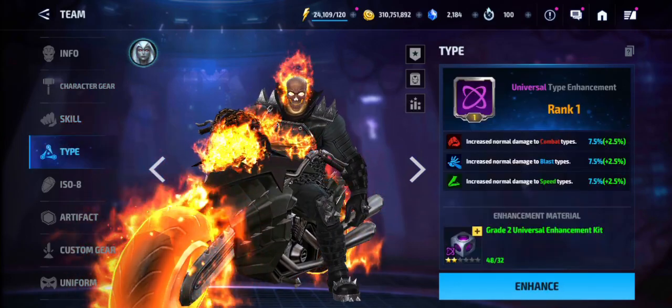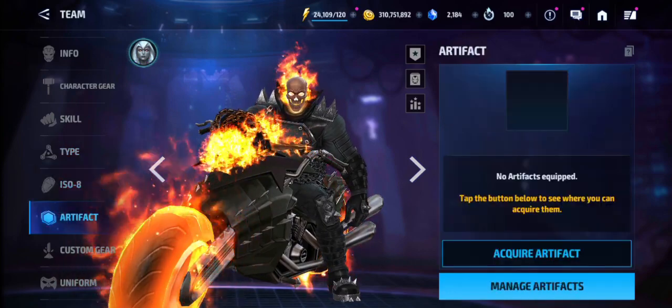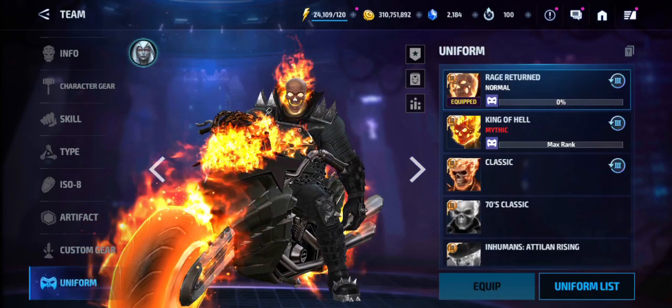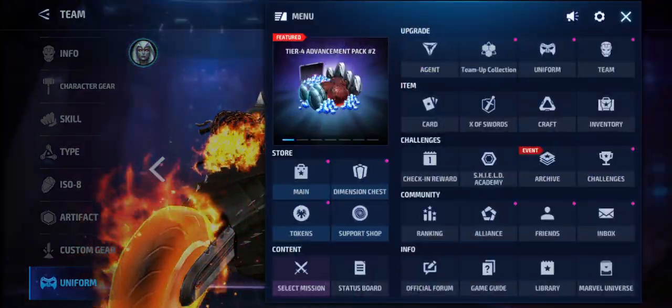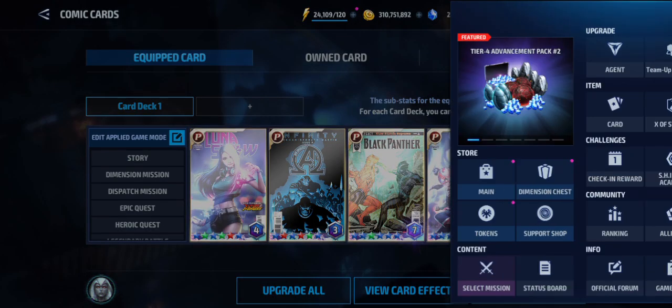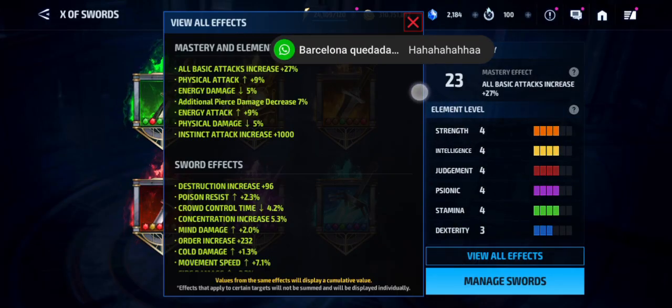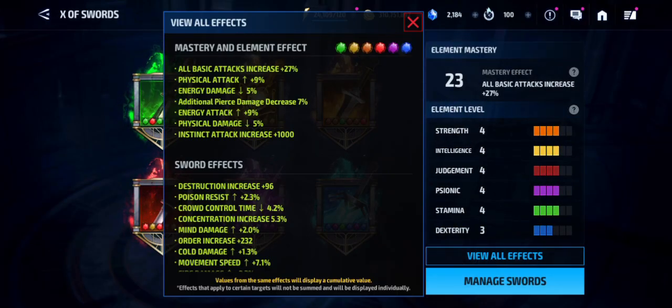The skills are all at level six. The type enhancements are rank one. The ISO-8 set is stage six Spirit of Man with Hulk. No artifact, and the CTP of Judgment with the uniform being at normal. For the cards they're still the same — 1% all attack increase, 39% energy attack increase, 20% energy attack increase proc rate, and 11% pierce damage.